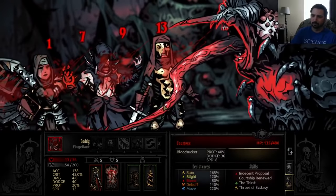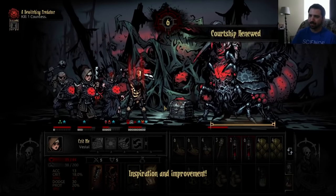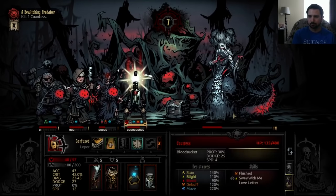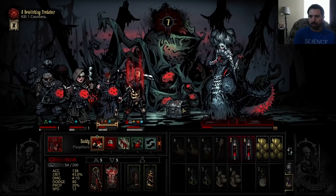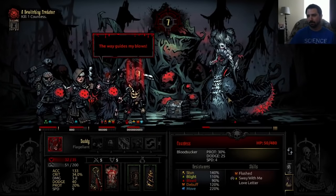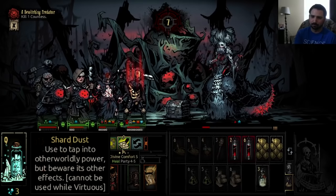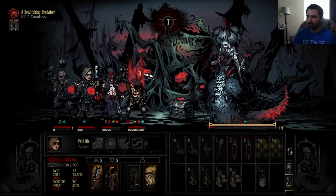Either way, the same core concepts apply — you need a plan to deal with Sway with Me and Love Letter, and once you figure those out with consistent damage and recovery, Countess should fall. There's also a third strategy I completely forgot: stack a ton of dodge using Man-at-Arms, one or two Antiquarians with Dodge Vapors, camp for Tactics, and bring Shard Dust to push dodge to ridiculous levels. At that point Countess only has a five percent chance to hit you, making the fight a complete joke. I'm not a particular fan of that strategy, but as a content creator it's my duty to give you all options.